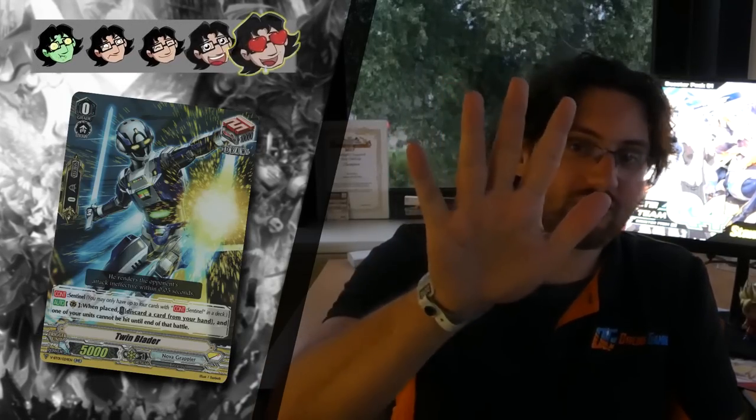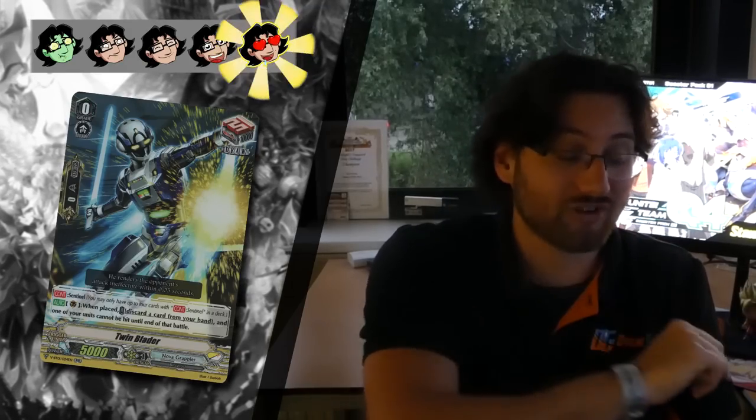Next up we have Twinblader, the draw perfect guard of Nova Grappler — same as the other clans. Five stars, and definitely five stars for Nova Grappler because you absolutely need that draw. If you're playing Nova Grappler, I hope you get this every time you hit your drive tracks, because you really need those extra draws.